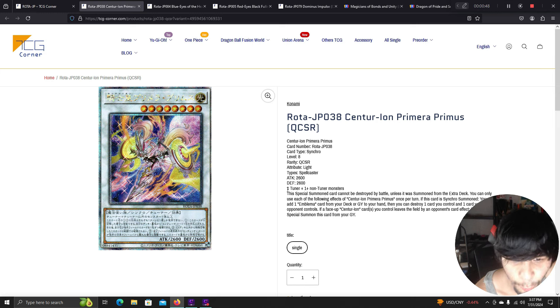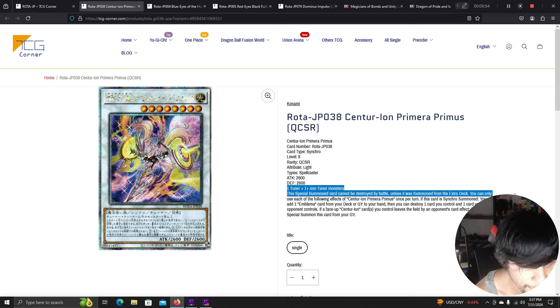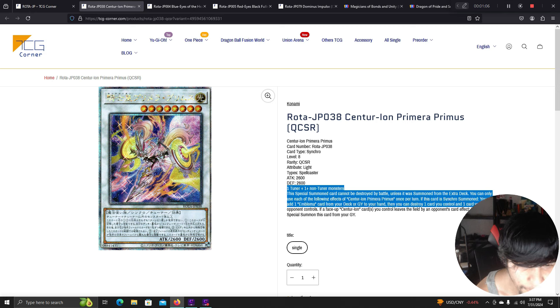Centurion Primarina Primera requires one tuner and one or more non-tuners; it's a level 8 spellcaster. This special summon card cannot be destroyed by battle unless it came from the extra deck. Once per turn: if this card is synchro summoned, you can add one Emblem card from your deck or graveyard to your hand, then destroy one card you control and one your opponent controls. If a Centurion card you control leaves the field by your opponent's card effect, you can special summon this card from the graveyard.